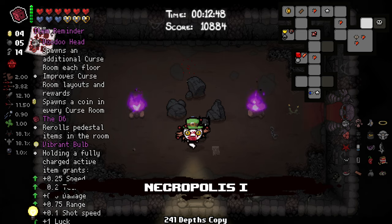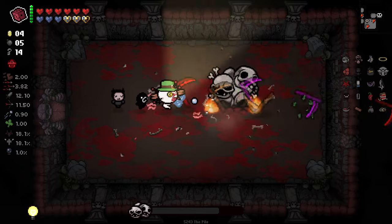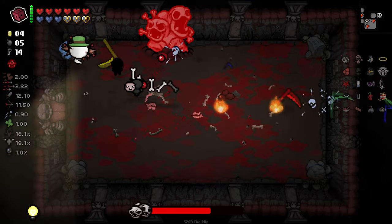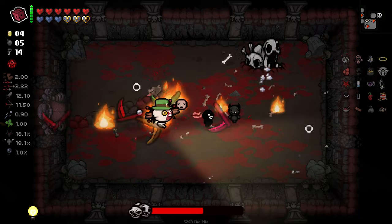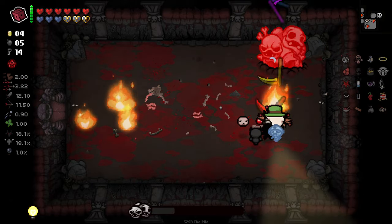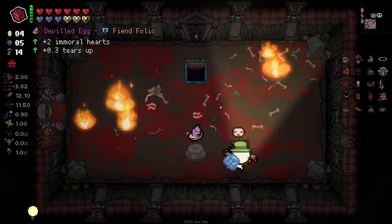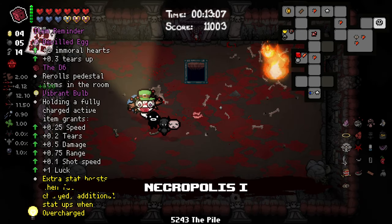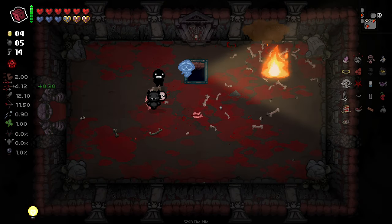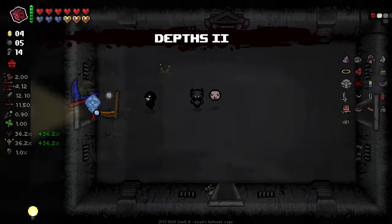We've seen shop, we've seen item room. We're good to fight the boss here. My god, this run. This run is very good. Especially with the Bird's Eye fires — I was very tempted to take Perfection because of that, but obviously I knew I'd just lose it. Tears up is good enough, we'll take it. Not particularly happy with the thingy hearts but whatever. Not had much use to use a D6 at all this run — the game's just been like, hey, here's great items non-stop.